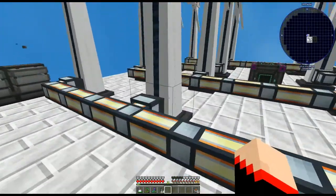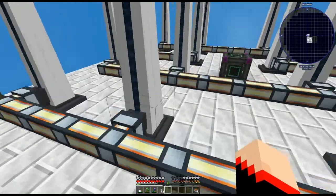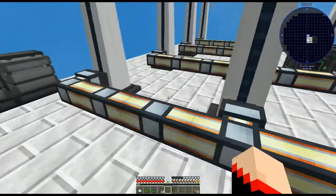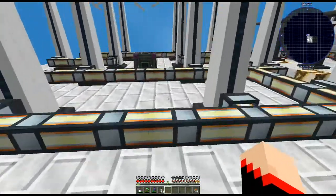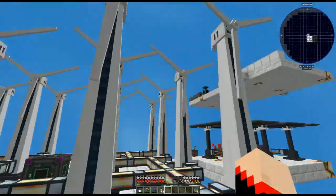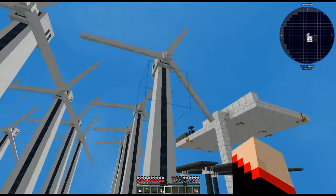I have four of these set up on each row and four rows total. These need a large space — they take up quite a bit of room. I usually recommend placing them in at least a four-by-four area, and you don't want them too close together. It looks like the blades are touching here, but that's actually okay.